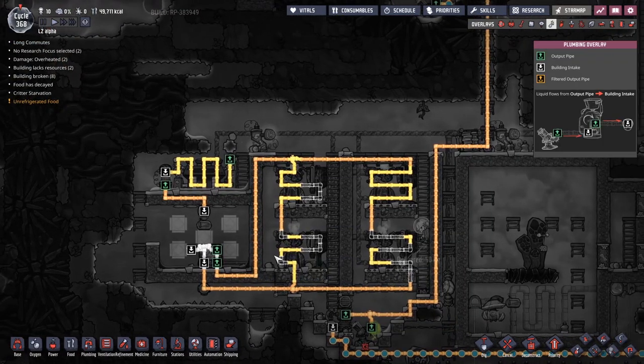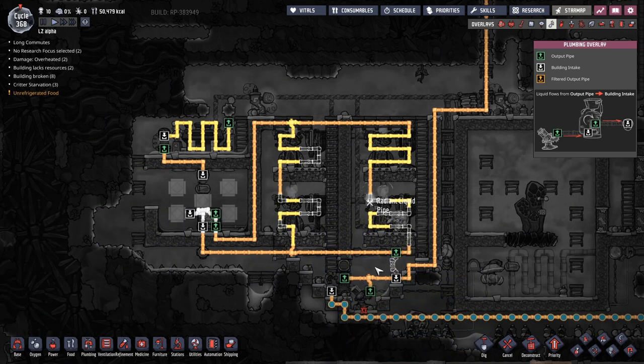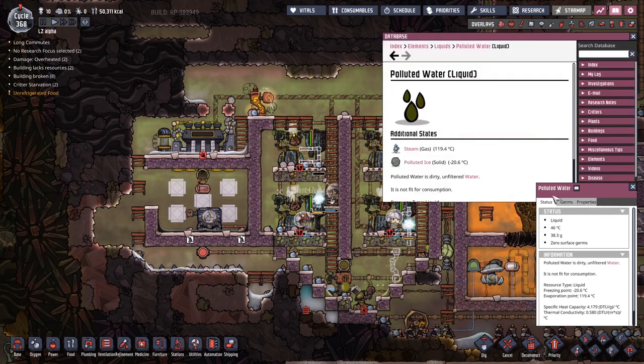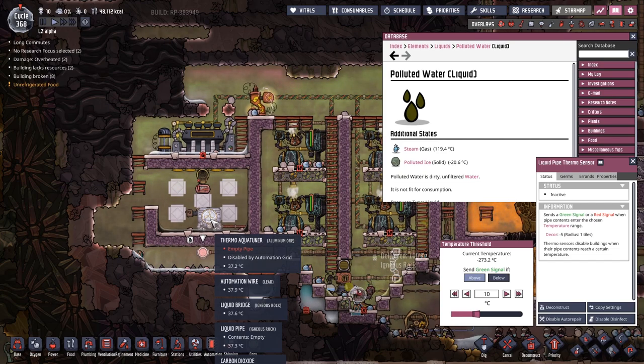Given that the pipe network is very nearly complete, I've got a few other non-intuitive things I want to do. I want to get a liquid bridge here and make sure we're pushing polluted water from the electrolyzers into this network — I'm trying to increase the thermal mass, specifically how much cold I can store or how much heat we can transfer. Polluted water is a nice handy liquid because its freezing temperature is actually very low — lower than ethanol, lower than normal water — and its boiling point is also quite high. The sensor here is set to say: if it's below 10 degrees, don't put it into the thermal aqua tuner, because the tuner takes away about 20 degrees — we need wiggle room.